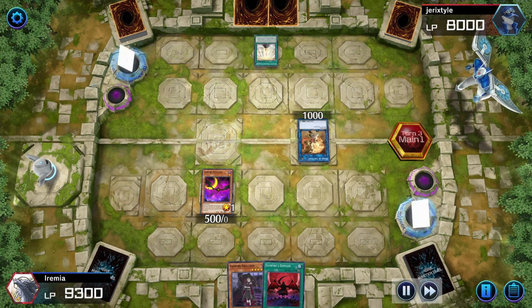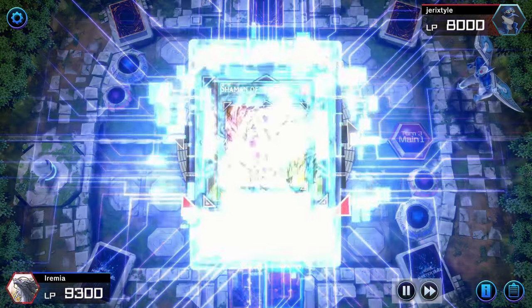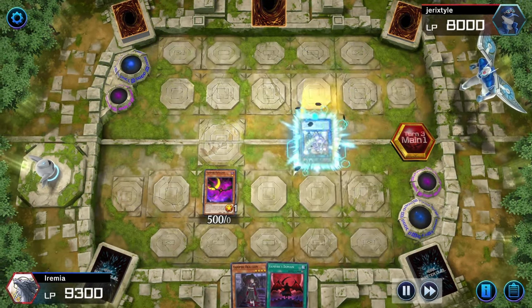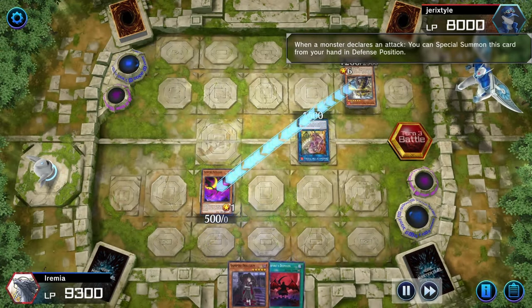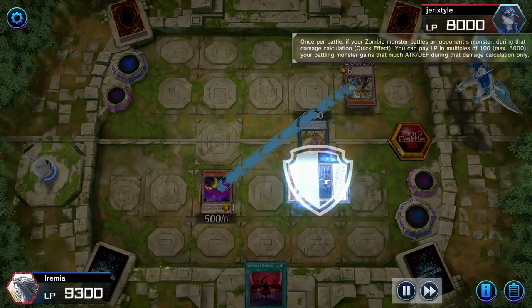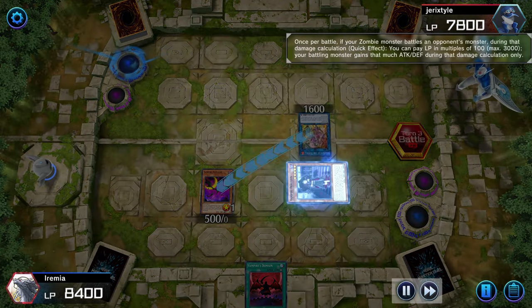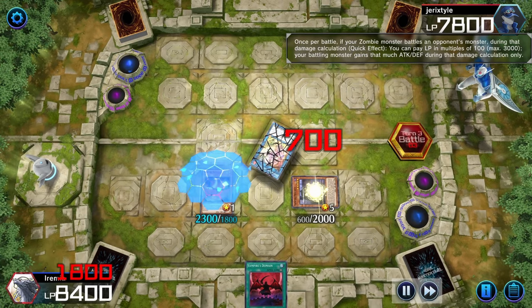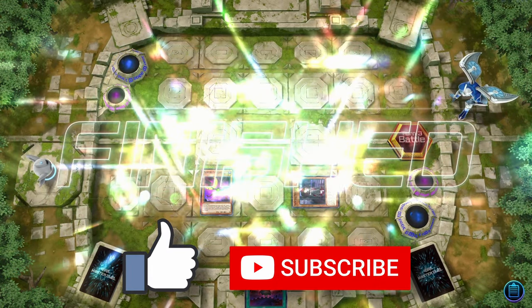They activate a spell card to summon Moje and then link summon for Shaman of the Tenyi. They're pretty upset after all that, so they go attacking. Unfortunately for them, we have all the answers and can summon Vampire Fraulein. By paying life points, we can increase our vampire's attack and defense during battle. We pay just enough to defeat Longwan, they go attacking again — and did I forget to mention that Fraulein's effect is not a hard once per turn? After learning that the hard way, my opponent scoops it up.